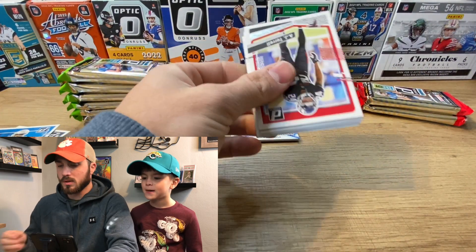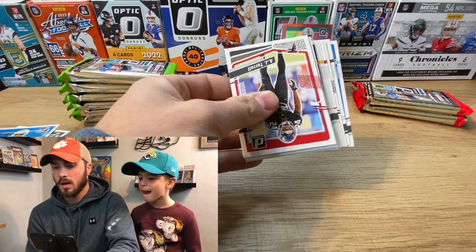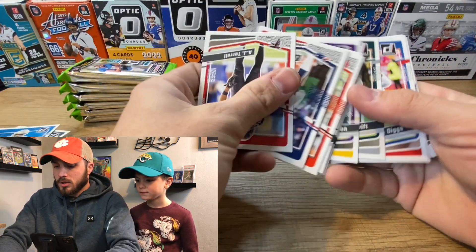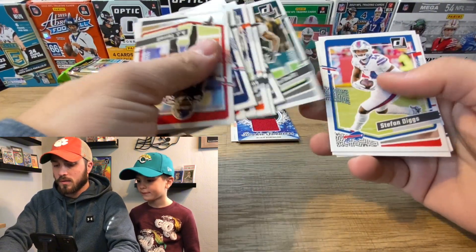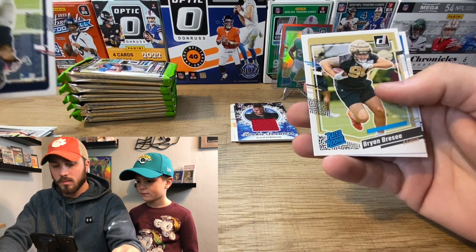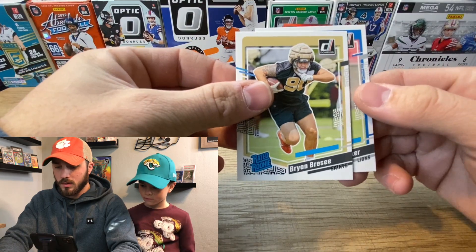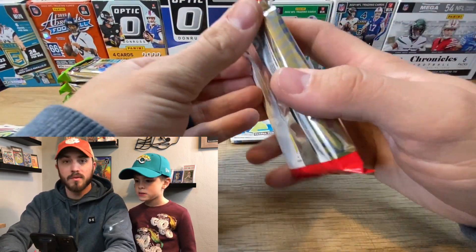I've seen some good stuff come out of this product. I don't think we have any short prints, but I've seen guys pull Downtowns and Crunch Times out of it — a friend of mine got several boxes just the other day and did pretty well. Then we've got a Brian Brissy rookie card — he was on Clemson, so if you follow Clemson football you'll appreciate that one.